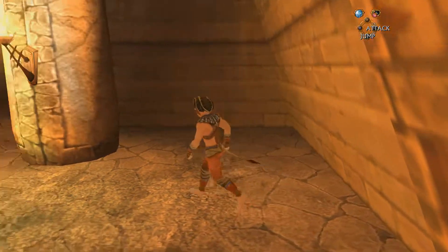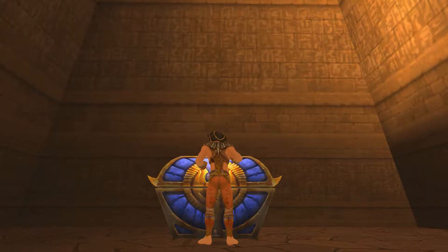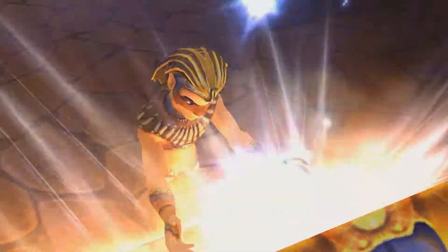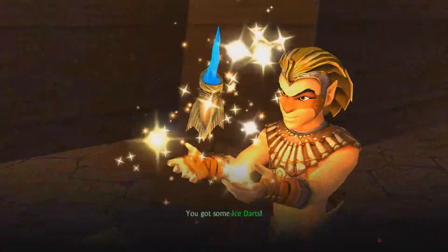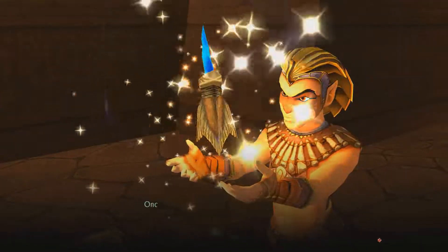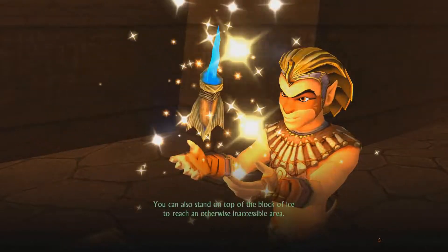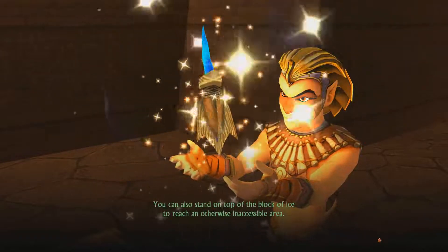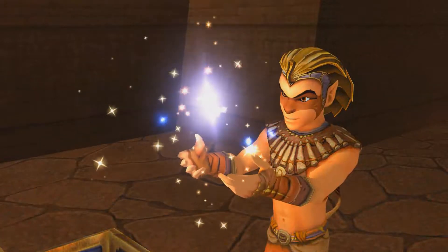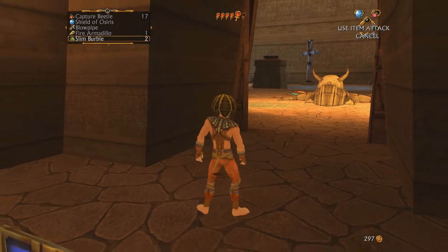Gotcha. There's probably a trick to this. Another glyph key, maybe? Almost spilled my coffee. Ice darts — freeze certain types of monster. Once a monster is frozen you can push or pick up the block of ice depending on its size. You can also stand on top of the block of ice to reach otherwise inaccessible areas. Alternatively, you can shatter the block by hitting it with your blade. Alright, we got another tool to assist us here.